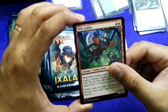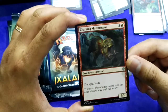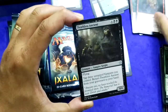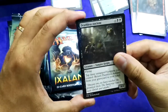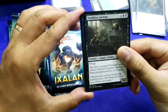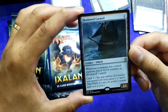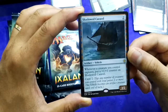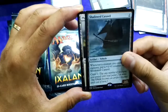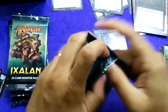Wily Goblin again, and Charging Monstrosaur — 5/5, very good in limited. Deadless Engine — come on. And a vehicle: Shadow Calvel. Crew 2 — whenever a creature you control explores, put a +1/+1 counter on Shadow Calvel. Nice!